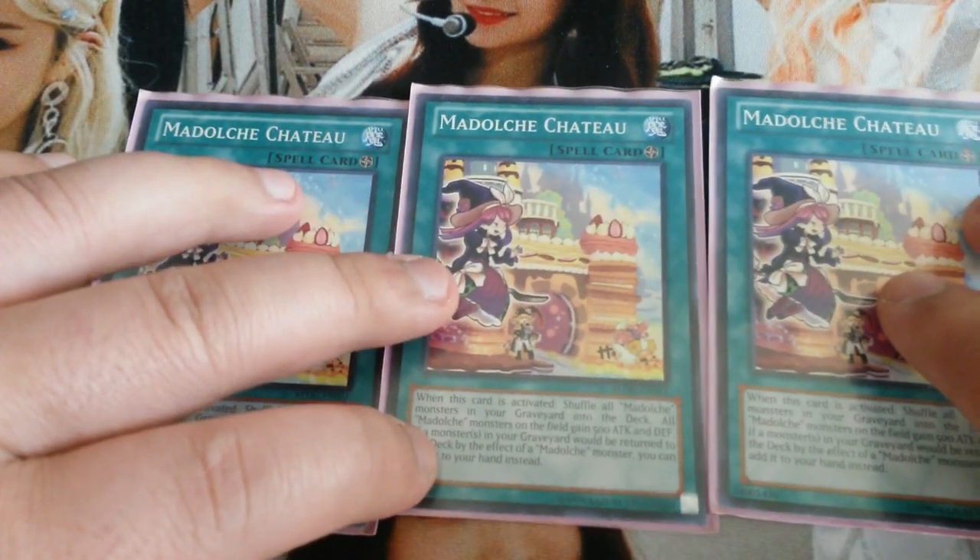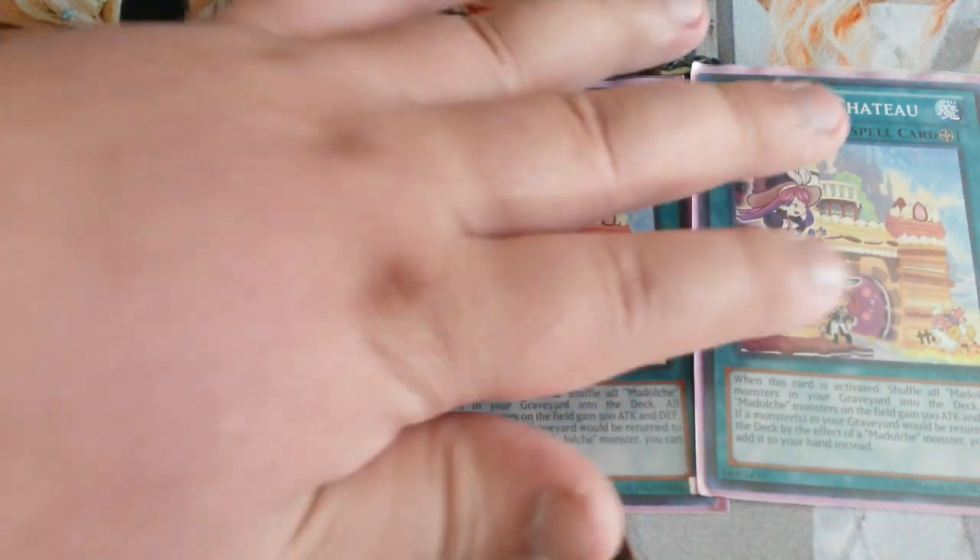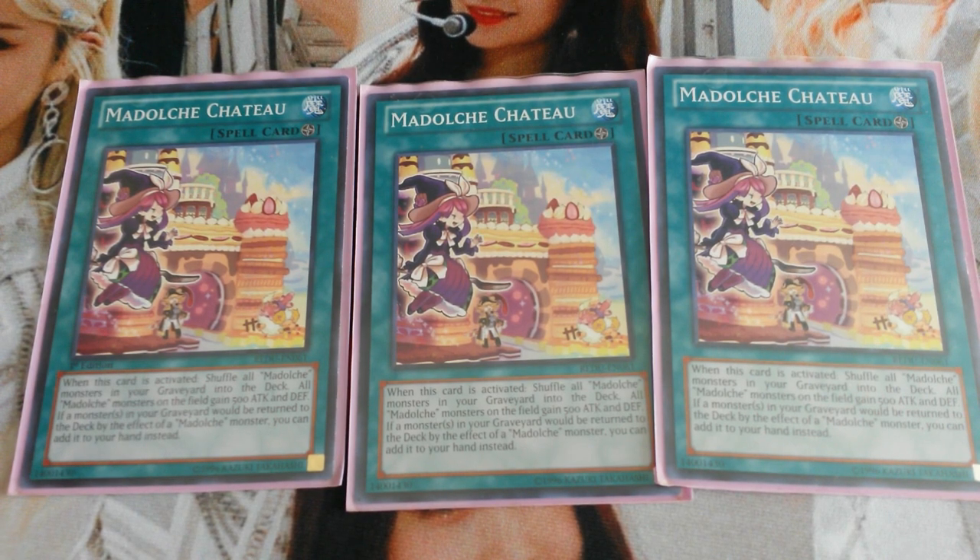Onto the spells. I play triple field spell Madolche Chateau. This is a really great card. When it's activated, you shuffle all Madolche monsters in your graveyard back to your deck. While it's face-up on the field, all Madolche monsters gain 500 attack and defense. And if a monster in your graveyard would be returned to the deck by a Madolche monster's effect, you can add it to your hand instead.